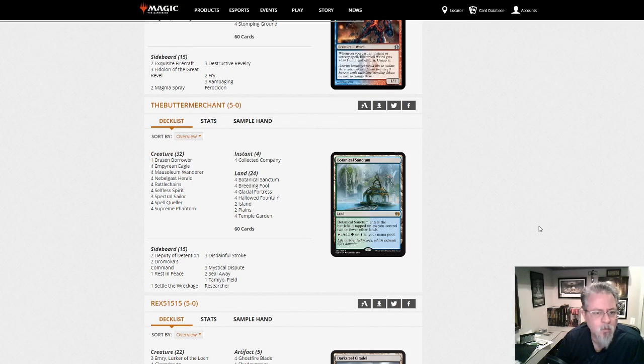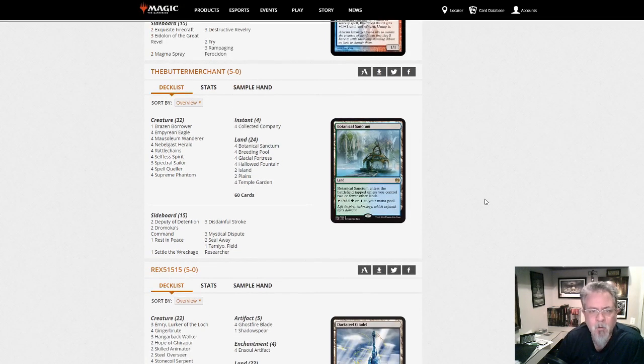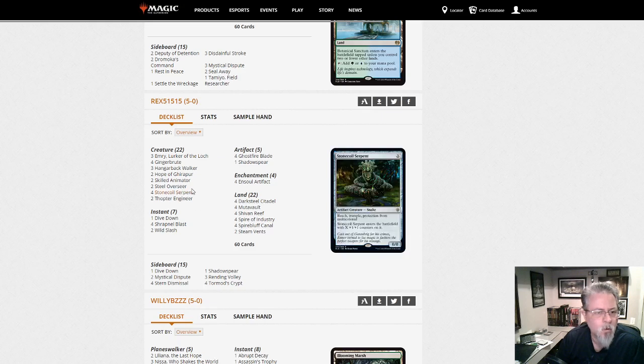Spirits — expect to see this at any paper event; somebody's going to have it. This is one of the top four decks in the metagame right now. We've got another In Soul deck — this one's on three Emrys, slightly different mana base, a little different approach, but basically the same idea of making artifact creatures that are bigger than your opponents can deal with. If you're looking for an In Soul build, compare this one to your other options.